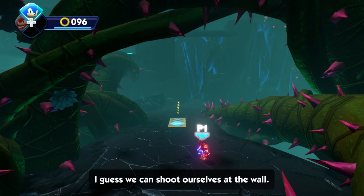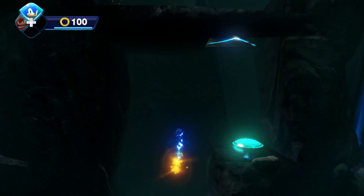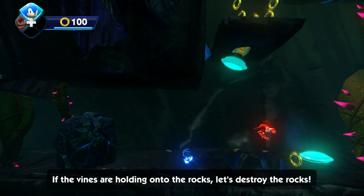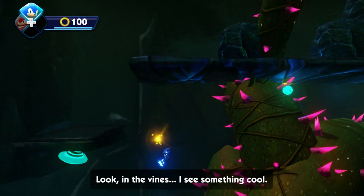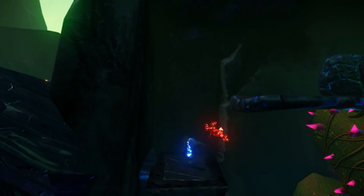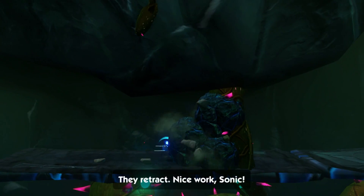All right, so we got Sonic and Knuckles, I guess. So what are we gonna do here? What happened to Amy and Tails? Where are they? Did they just disappear all of a sudden? I guess so, because they didn't tell us. So break these rocks and move the box — that's how we're gonna do this.